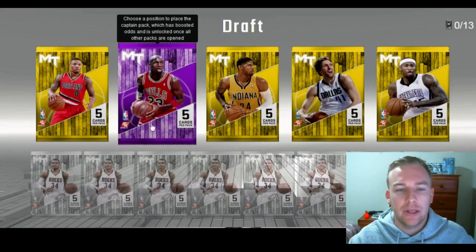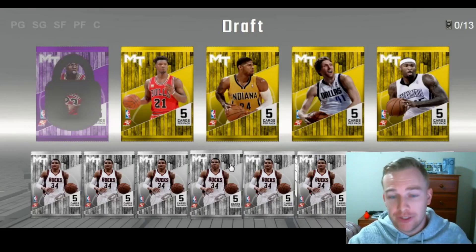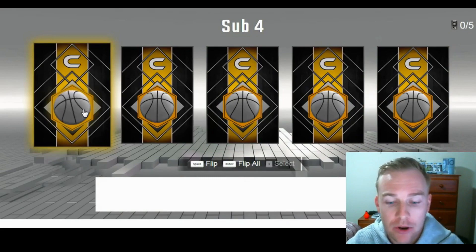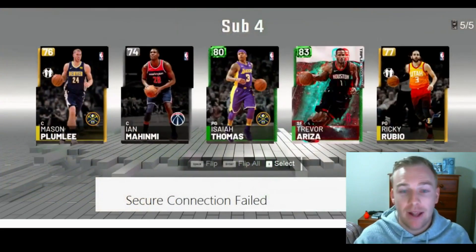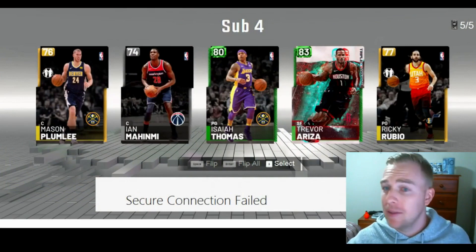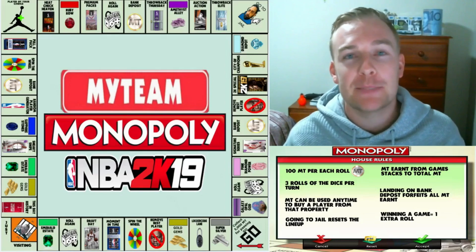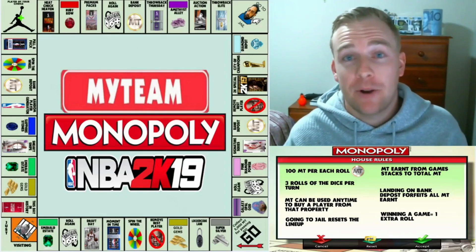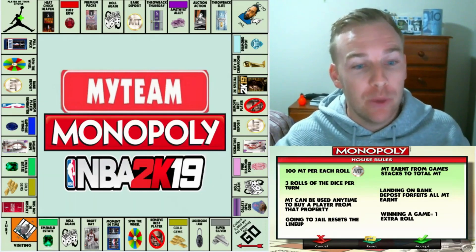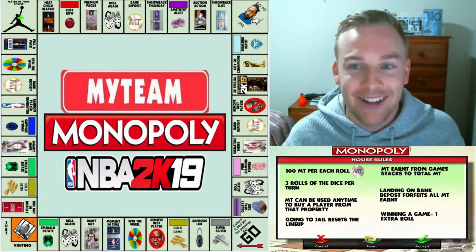So we're at Draft Day. Basically how this is going to work is I'm going to take a look at one of the bench packs — they're really not going to have the best players. I'll choose the captain as the point guard, and I choose one pack. Now the best card or any card I get out of these I can actually add to my lineup. Flipping it — we have an Emerald Isaiah Thomas and an Emerald Trevor Ariza, but I've just sold my Emerald Trevor Ariza and I have no MT in the bank, so I can't buy that player. We're going to take this Emerald Isaiah Thomas. Probably not the best player given his height, but at this point any upgrade is an upgrade.